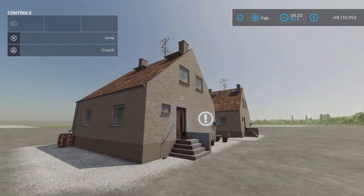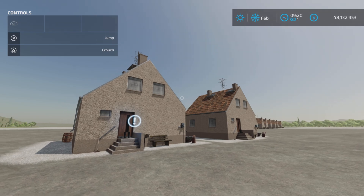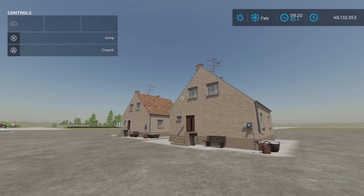There you go — that's about it. That's GDR House EW65 by Hellraiser on Farming Simulator 22. Thank you all for watching, and remember, it's only a game. Till the next one, bye for now.